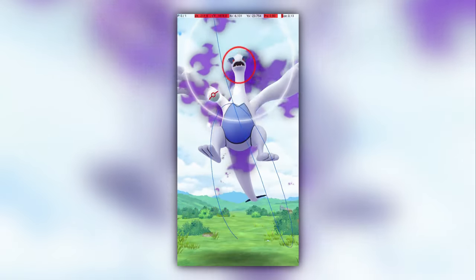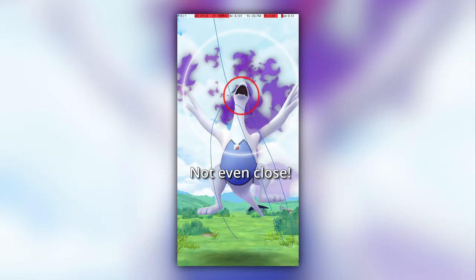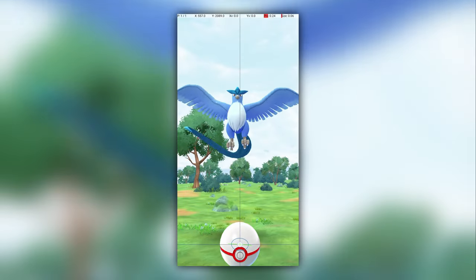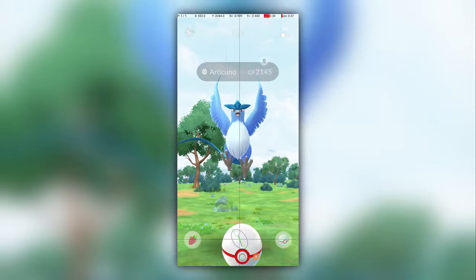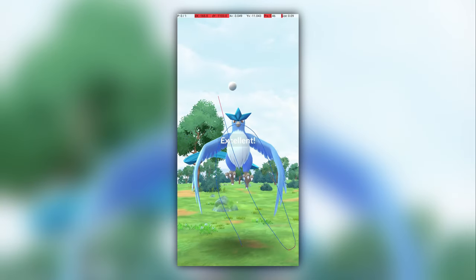After finishing the raid, I was quickly shocked and frustrated to discover that my usual technique simply doesn't work. Typically for 5-star raids, I will use the Circle Lock technique. On a normal Pokémon like this Articuno, this is a way to avoid the possibility of an attack wasting a Premier Ball by throwing during the attack. But Circle Lock doesn't seem to work for Shadow Lugia.